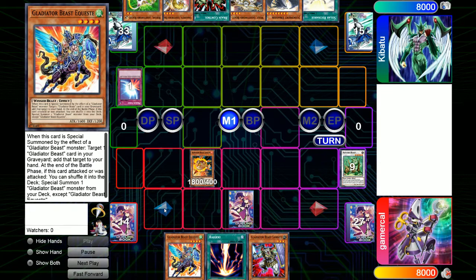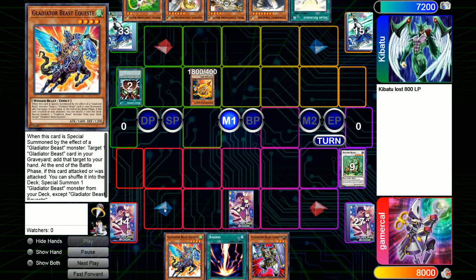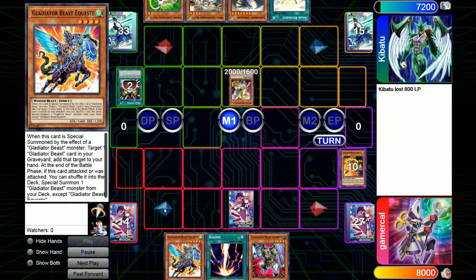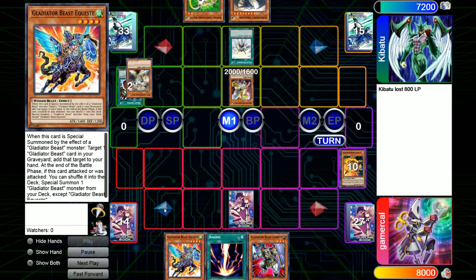For his turn, not a lot has been drawn, but there is a Gragganith in hand and a Brain Control to play. Pay the 800, take control of Laquari, and tribute it for Gragganith is pretty reasonable. I personally would have Solar Recharged first, but if you've got the play in mind already, it's not really that big a deal. So Gragganith comes in, Solar Recharge will now come down — it will discard the Wolf out of hand because it can't be summoned by regular normal summons.